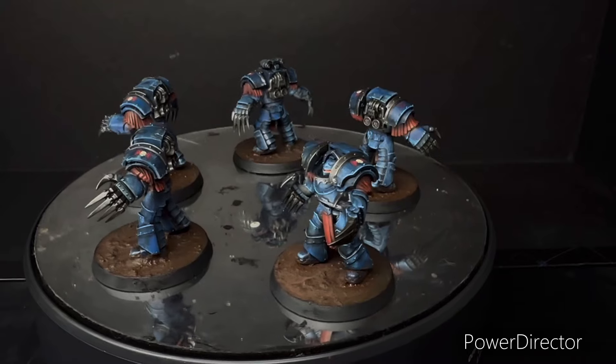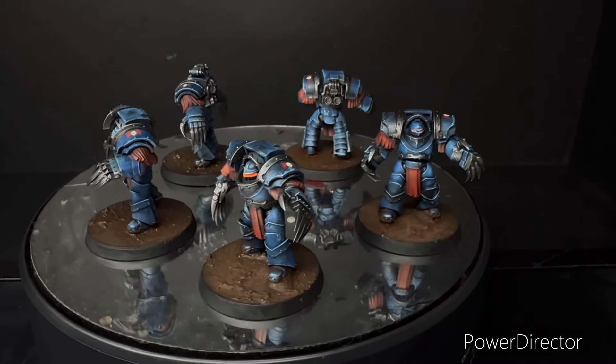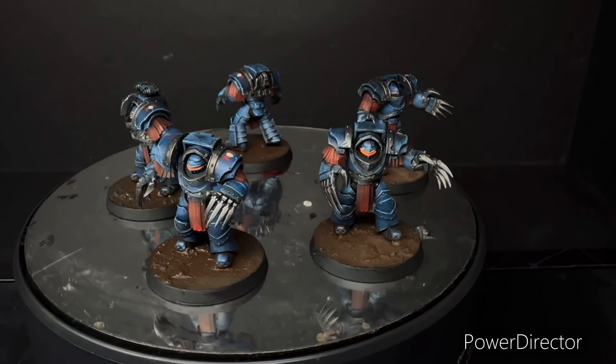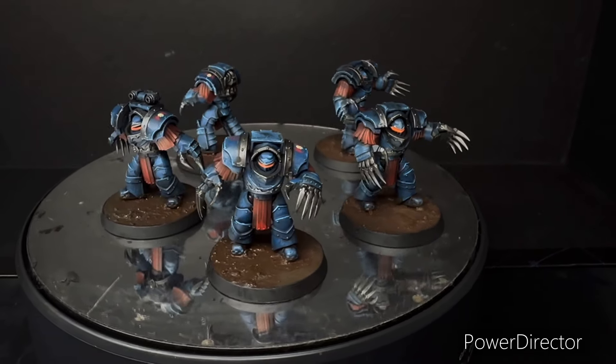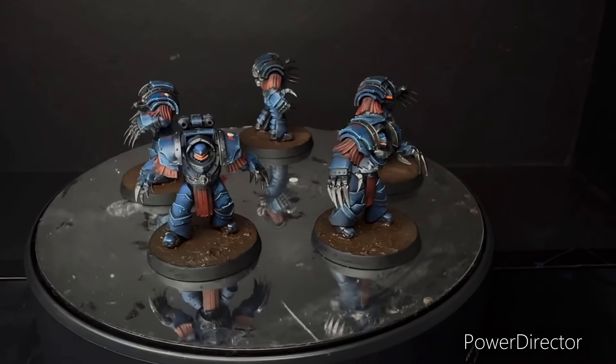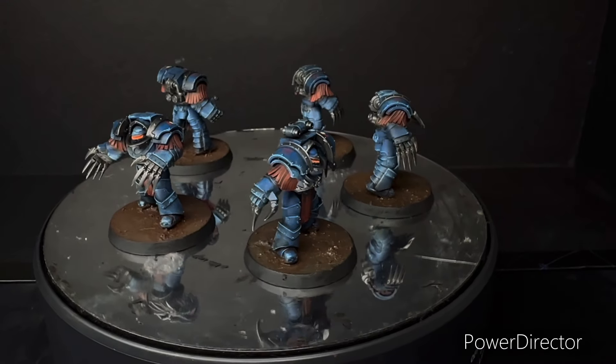Now we're on to some Assault Cataphracti Terminators — correct me in the comments below. These are the assault guys with Lightning Claws and I think they look really cool, especially the guy that looks like he's egging someone to come forward.